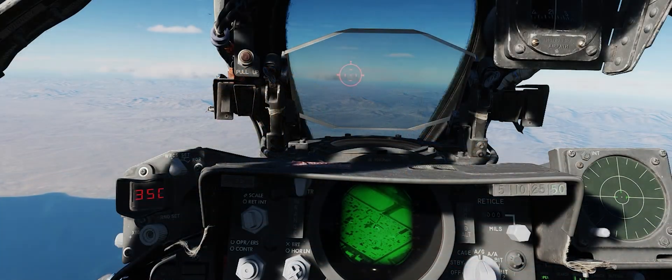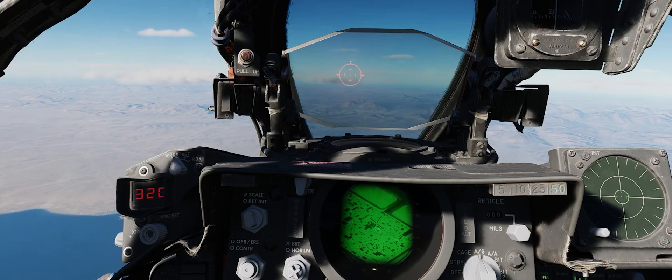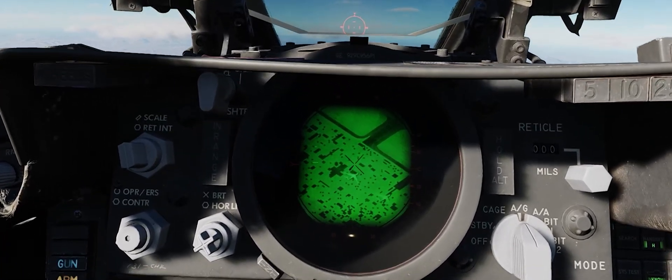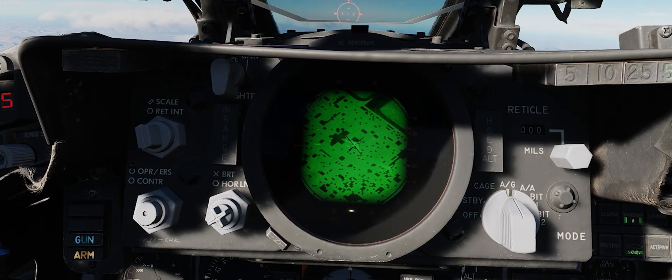So if your mission is to go truck or tank hunting, bring a triple rack of AGM-65 Mavericks. But if you absolutely need to take down a bridge across the Red River, a Pave Spike and a GBU-10 is your go-to.